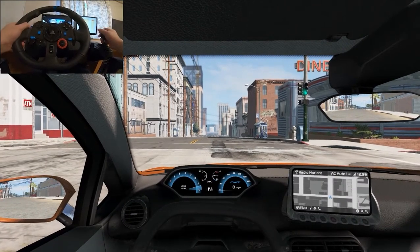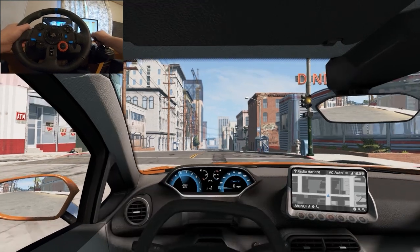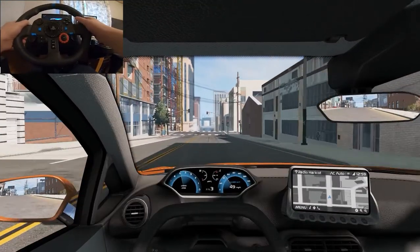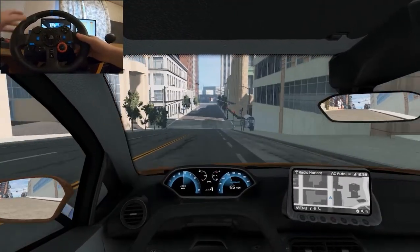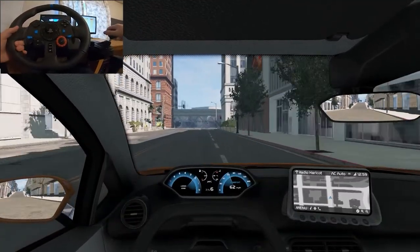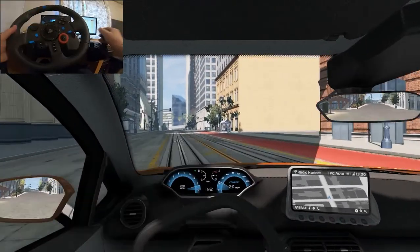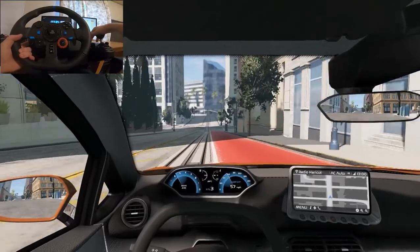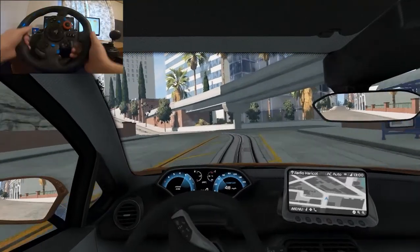We're going to be testing out this car today — see how it drifts, how it accelerates, and all that fun stuff. Let's get right into it. Let's see how it accelerates first — just dump the clutch. It's not particularly fast, but it's not super slow either. We were going downhill there.